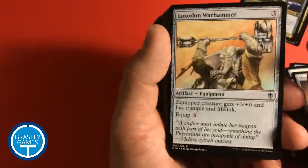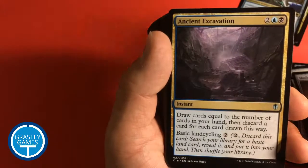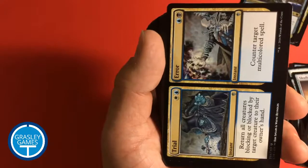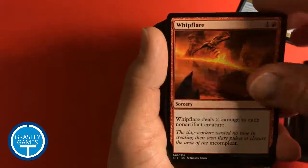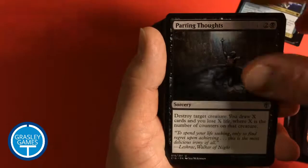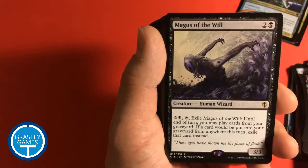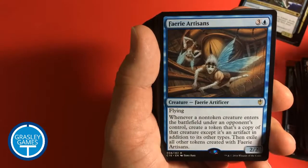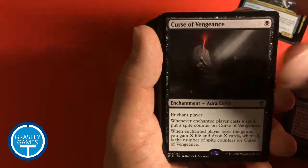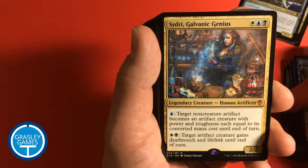Continuing through the deck: Loxodon Warhammer, Grip of Phyresis, Ancient Excavation, Trial and Error — I think that's a Fuse card — Whiplash, Parting Thoughts, Migratory Route, Armory Automaton, Magus of the Will, Faerie Artisans — I think this is a new card if I remember correctly — Curse of Vengeance, Coastal Breach, and Sydri, Galvanic Genius.